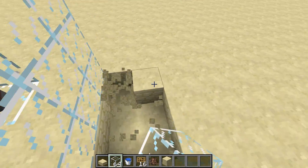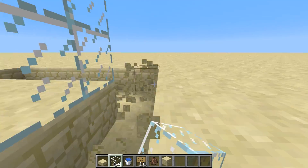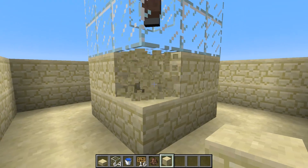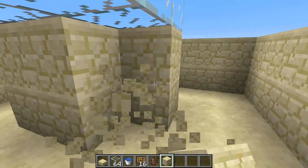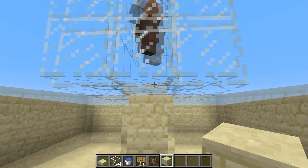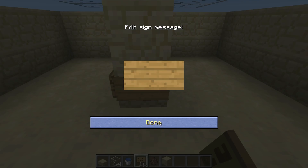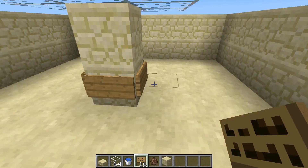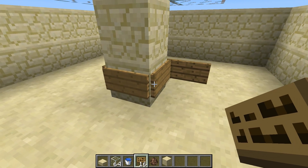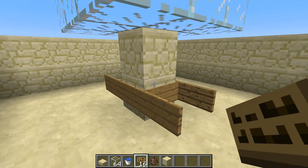Next, you dig out a 2-wide trench around the villager that is 2 deep. Then knock out all the blocks in the middle but leave the middle column. You need your signs — place four signs on all sides of the column on the lower row to hold back the water. Then extend the sides by clicking on the corner, and put the signs down like this so the 3x3 area is not flooded.